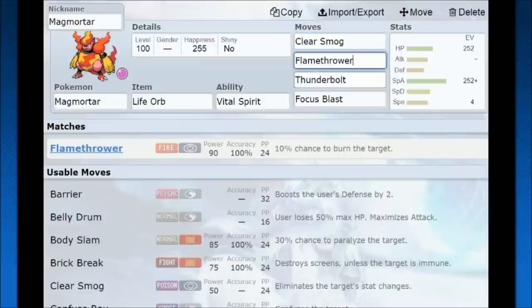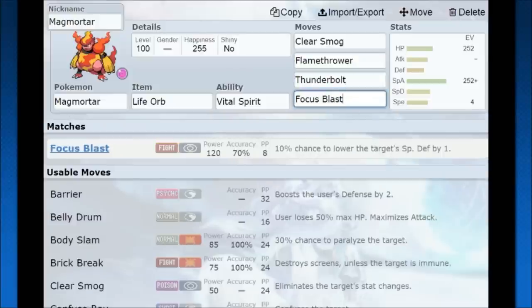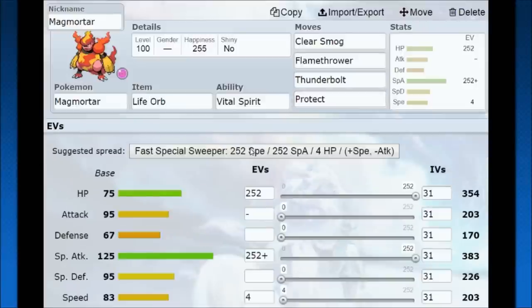You also have Flamethrower as an option. Since I don't like lower accuracy, I would personally use Flamethrower on a Life Orb set — that could still be strong. Thunderbolt coverage and Focus Blast round things out. If you're using Leftovers, you could also run Protect and try to gain health over time, going Leftovers Protect into Clear Smog, Flamethrower, Thunderbolt — still good coverage, still high bulk. With that 125 base special attack, you're going to have a lot of damage in the end. That's how I see Magmortar — hope you guys enjoyed the video!